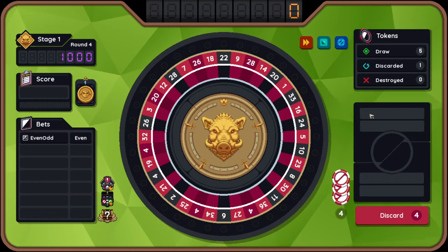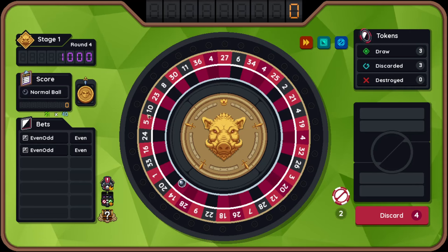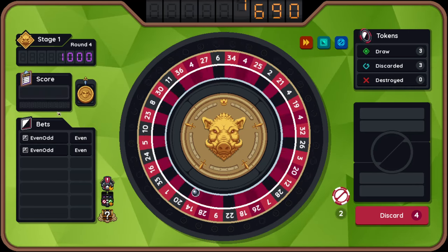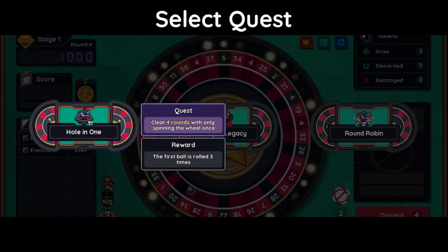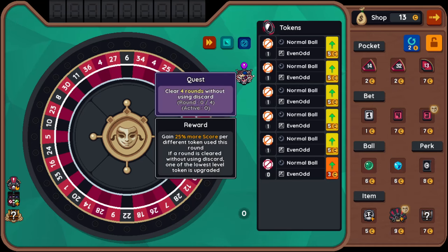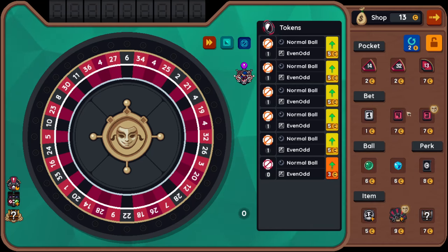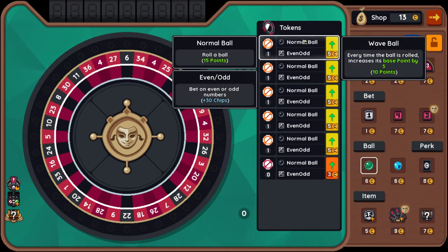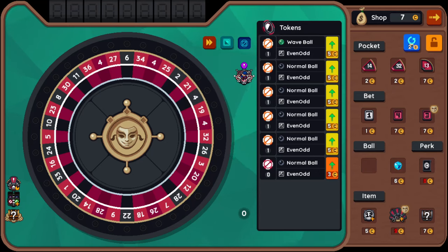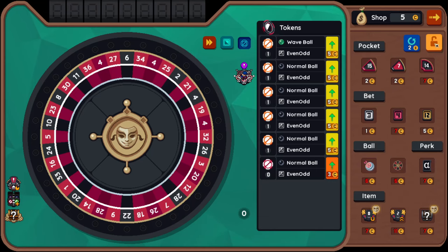I've got 24 evens, which is a nice ratio. I might even bet twice on even - give us a juicy score. And we beat that in one turn. Clear four rounds with only spinning the wheel once, or clear four rounds without using a discard or destroy 12 tokens. I think I'm better off with the no-discard option - more likely to use no discards than beat something in one turn. Wave ball - I do want a wave ball. I'll roll once. Alpha token - lock that.